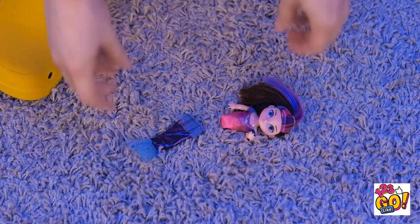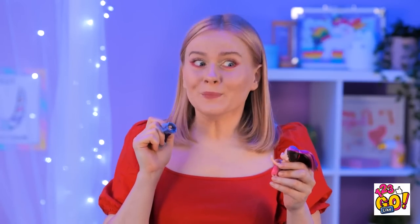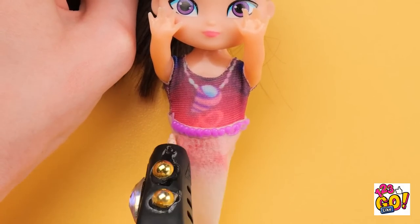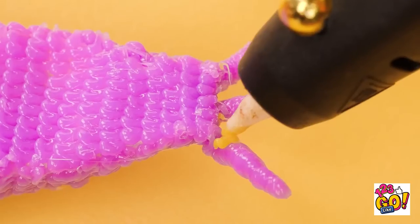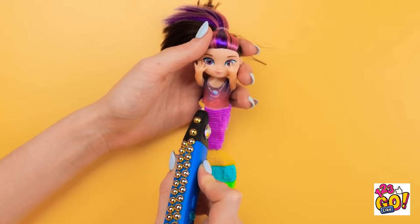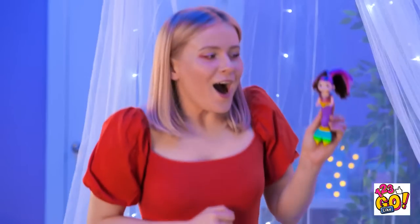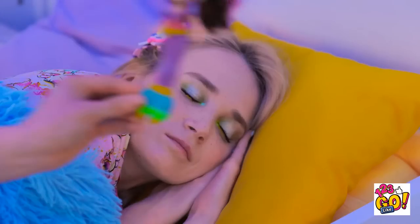I broke her doll! She's gonna be so upset when she finds out! I know what I can do — come here, dolly! Time for some repairs! Don't let me down, 3D pen! I'm gonna try to make it look like fish scales so the mermaid tail looks more real! And now for the fins at the bottom — yellow seems like a good color, but I'll use a bunch. Now for some finishing touches! A little more yellow at the top. That turned out really cute! I think she'll be happy with the results. I'll just leave dolly here for her to find!